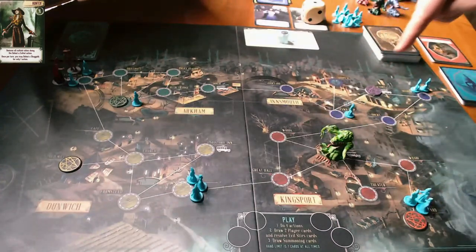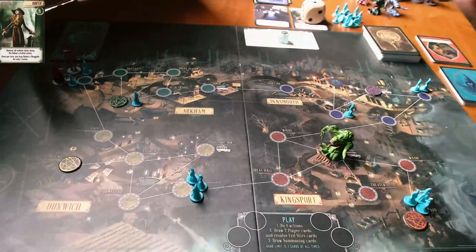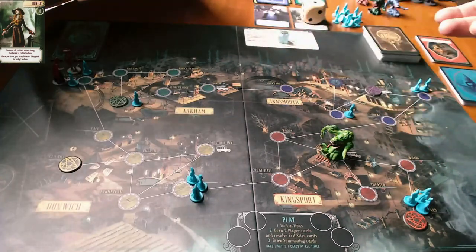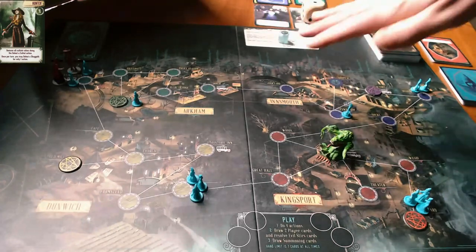Our win condition is to close four gates — that's the win condition. There are a lot of other ways to lose. The relics I have as the Hunter: the Mi-Go Eye means the next gate requires one fewer clue card to seal. Then there's a relic that lets you swap one clue card from your hand with a clue card in another player's hand regardless of where you are. That's a great combo — the Hunter can give the Occultist a yellow card from anywhere at any time, since relics can be played out of turn.